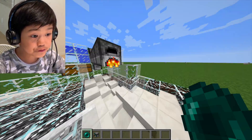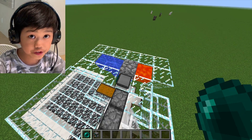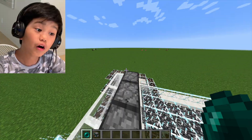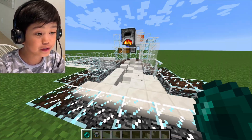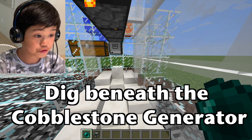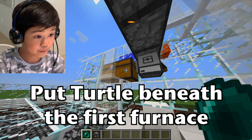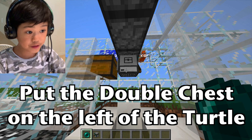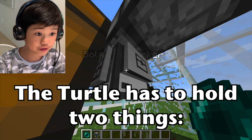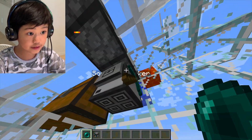Last video we made a cobblestone generator right here. The next thing you have to do — I know I've built a lot — but all you have to do is make an underground side to the cobblestone generator. Put a turtle right here, put a turtle right here, and put a chest on the left. It also has to be holding two things: a crafting table and a pickaxe.